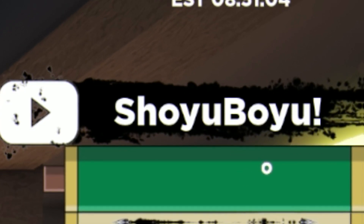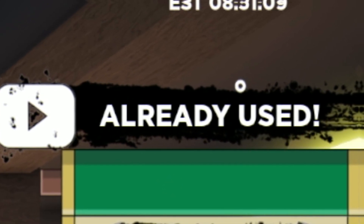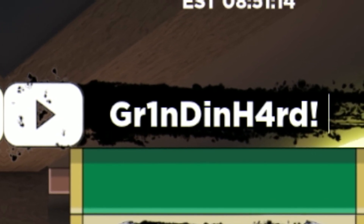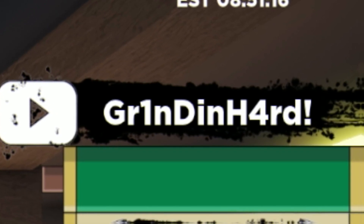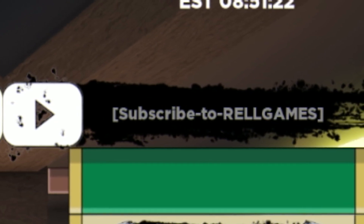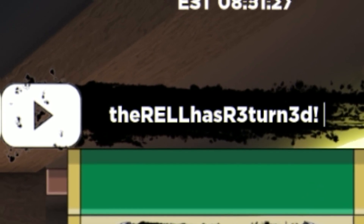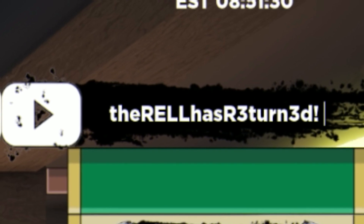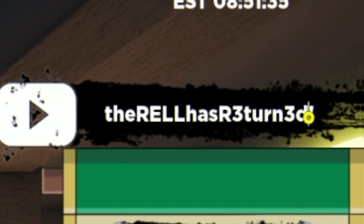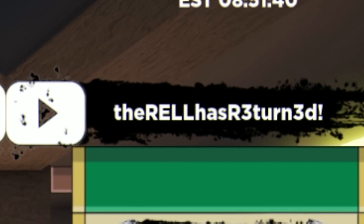Next, we are going to redeem this code right now — I think this one should still be working. Feel free to pause this video if I am going too fast. That one's still working and should give you guys some spins and rel coins. After that, we have another one — more spins and rel coins. Then we have the code THE REL HAS RETURNED. I'm going to leave this one up for a little while just because it is quite a long code, and it is a bit unusual with the numbers. Make sure you have that one redeemed for some more really nice stuff.